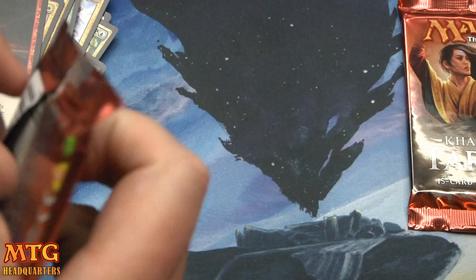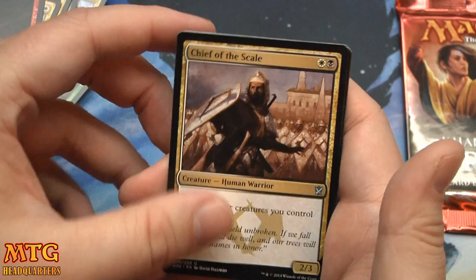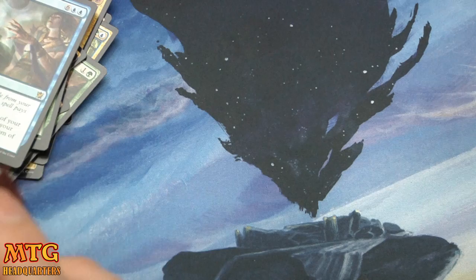Two packs left. Could we complete Magical Christmas Land and find yet another fetchland? Will we find one of the Planeswalkers? No Planeswalkers in this box, although I think I'll take five or six fetchlands over a Planeswalker. Chief of the Scale, Merciless Nightblade, Icefeather Aven, and Dig Through Time — eight mana with Delve. Look at the top seven cards of your library, put two of them into your hand, the rest on the bottom in any order.